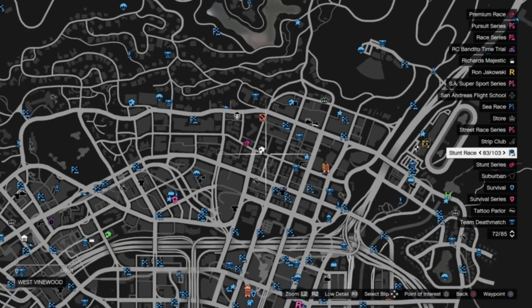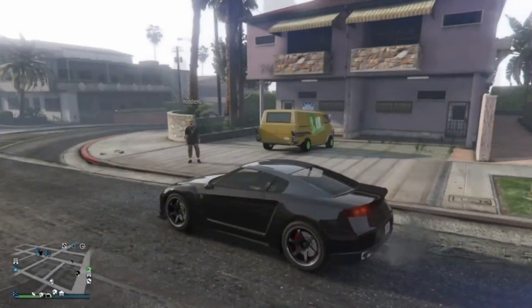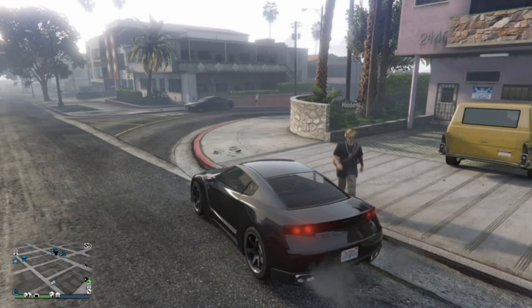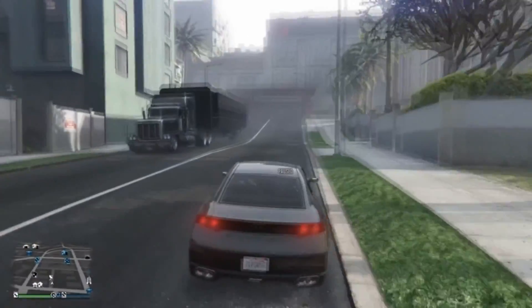From here what we need to do is head to the gift car friend's location, as you can see here on the map. Once we are there, the receiver is going to call out their MOC and a vehicle they don't mind losing, like a free Elegy. As you can see, our buddy here did call out the vehicle they are giving us.